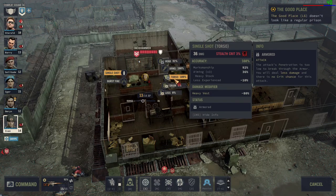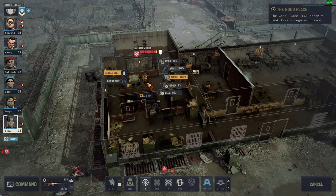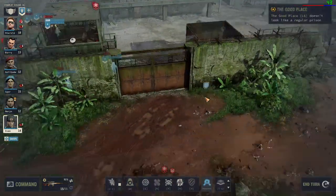Look at this. A torso shot will basically do no damage, arms and heads are basically the same. He just has super heavy armor, 100% accuracy. He doesn't move from the office unless he can come up to a window and shoot and kill one of your characters. It's super annoying.